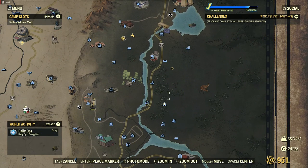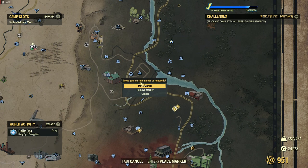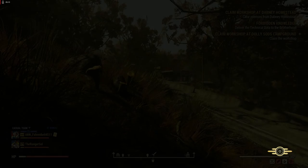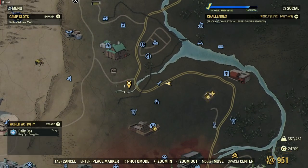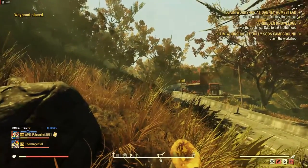The last location we're going to go to is a spot about here. Right where this part narrows, there's going to be a small shack with a pile of ticks in it.